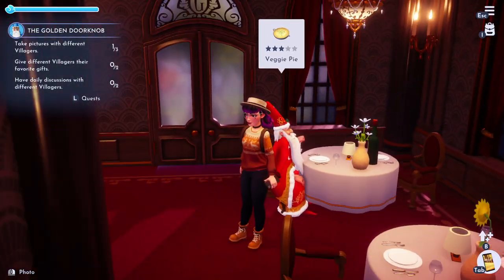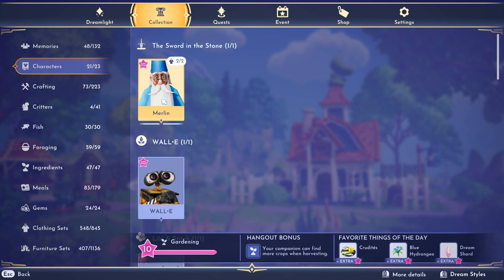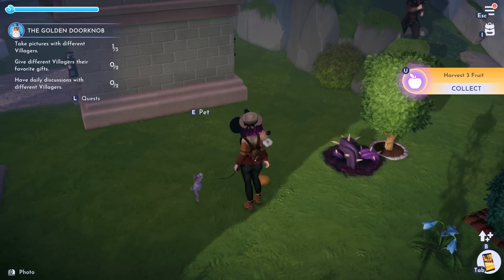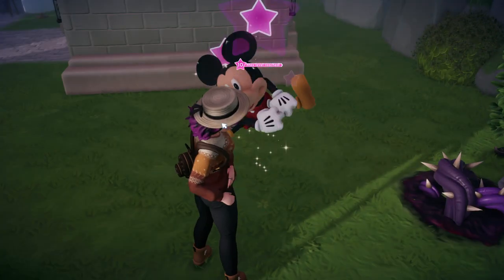I'm just starting that right away with Merlin — taking a picture with him and going to do a daily discussion with him. Looking through my collection to see who I want to give an easy daily gift. I gave Mickey a raspberry because the bush was right outside, and then Minnie wanted a gooseberry which I always have in my inventory, but she was asleep.